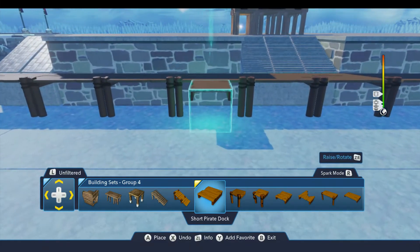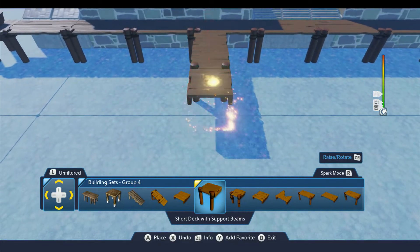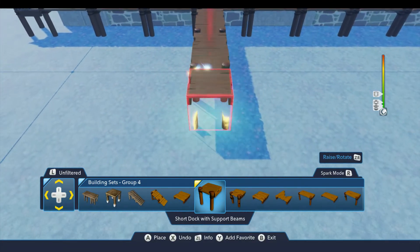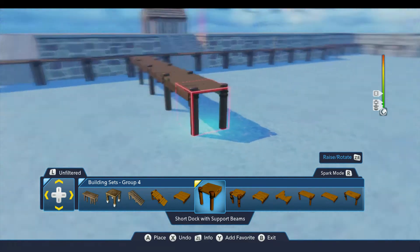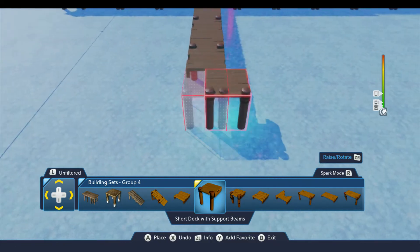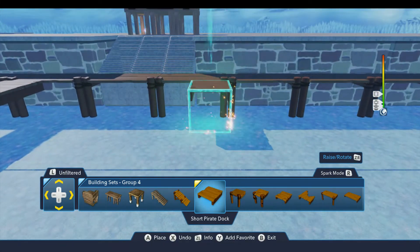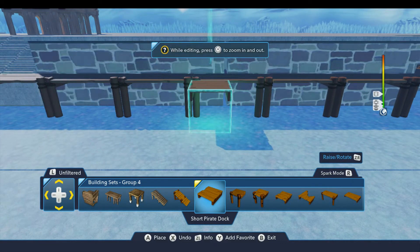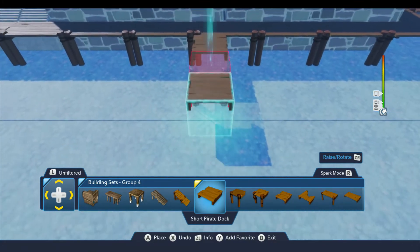We're going to build two docks coming out, and these will be eight blocks wide here. The next one is going to line up over here — just counting down the number of blocks that lines up with the edge of this stone block here. And that should give us enough room to park a couple of ships in here.